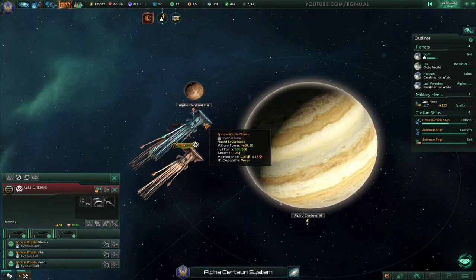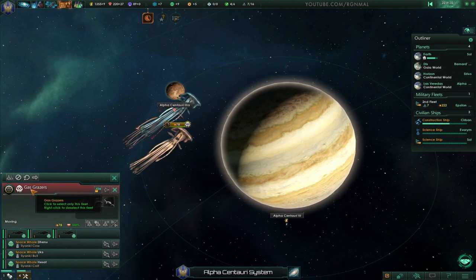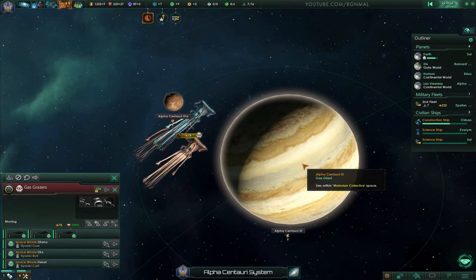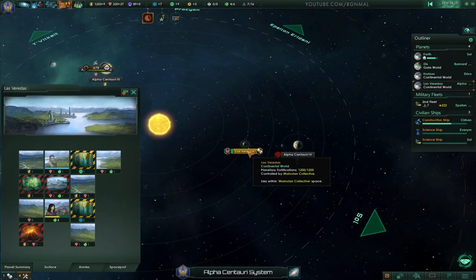What are these guys? There are some neutrals hanging out — gas grazers. They're coming to feed on the planet. That's fine, I don't have any problem with that. You do your thing, guys.